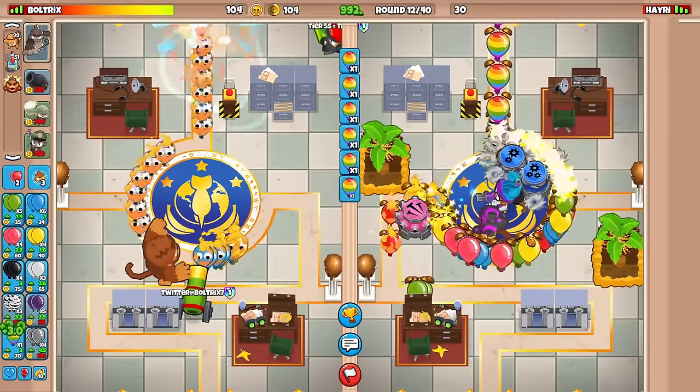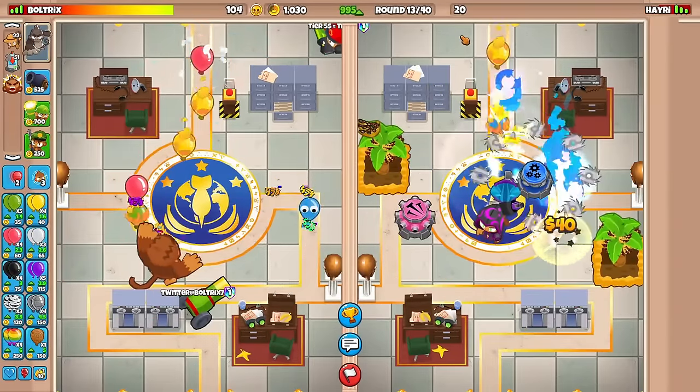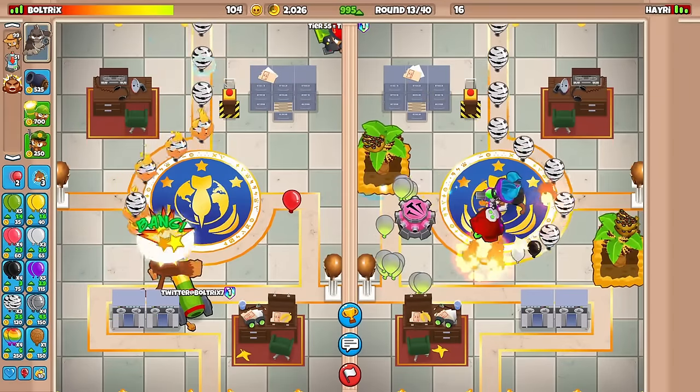We probably could get the win right here right now. Don't die, though — do not die. He leaked some lives, down to 20 lives now. He sold his Attack Shooters for the Necromancer. Fair play. Well done with that.